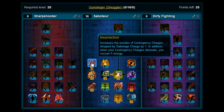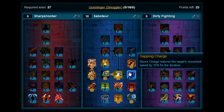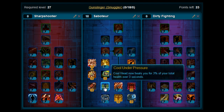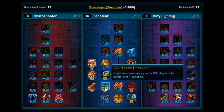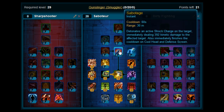Level 25, you want to pick up Insurrection. Levels 26 and 27, you're going to pick up Arsonist. Levels 28 and 29, you will want to pick up Cool Under Pressure — put two points on there.